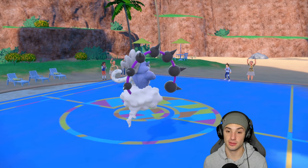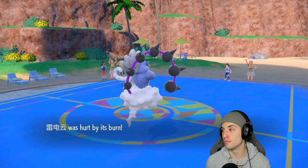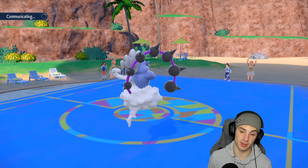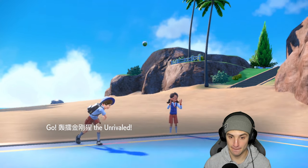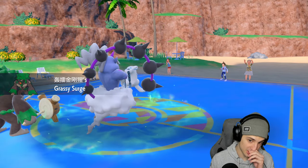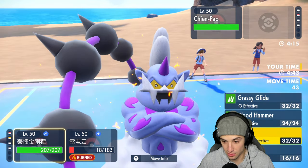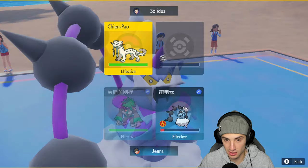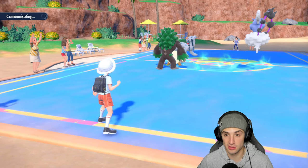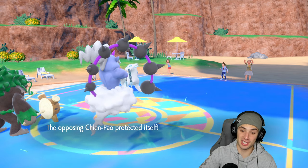I bring out Incineroar and have Fake Out this turn — pretty big. I don't know why I went for the Thunder Wave. This match is coming down to the wire. I go for Fake Out and Wubble Storm — hopefully Chien-Pao doesn't protect. They do Protect, so next turn the burn is going to take me out.